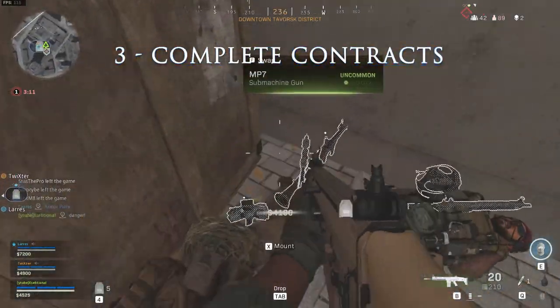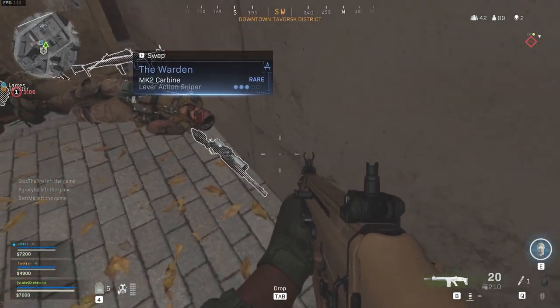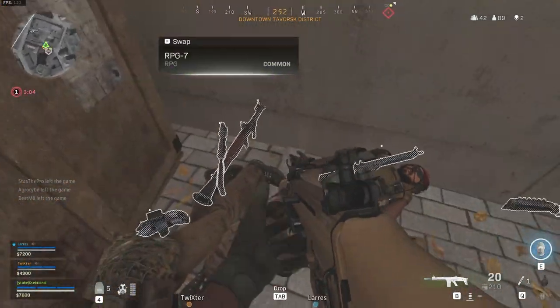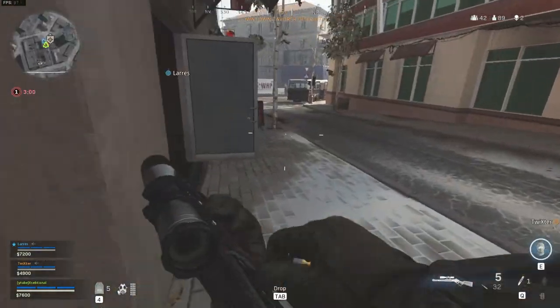Complete contracts to get cash. While doing so, you'll have enough money in the bank to buy killstreaks, armor plates, loadouts, and revive your fallen teammates. Having a good amount of cash will make the Warzone experience easier and you will be more prepared.